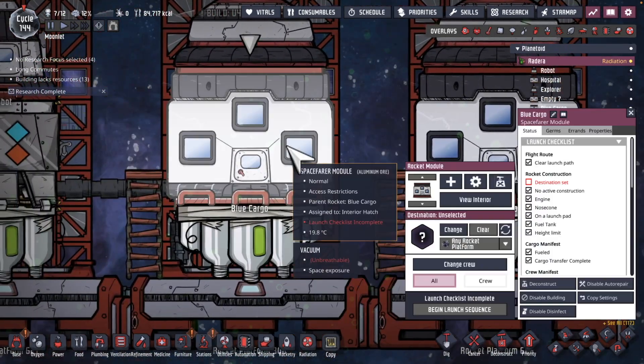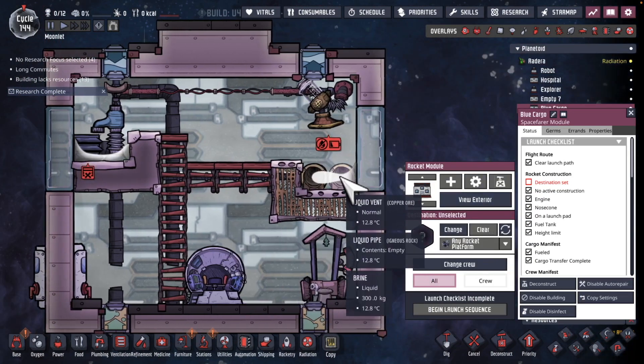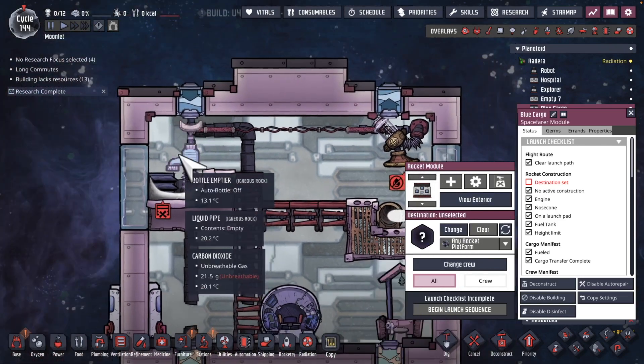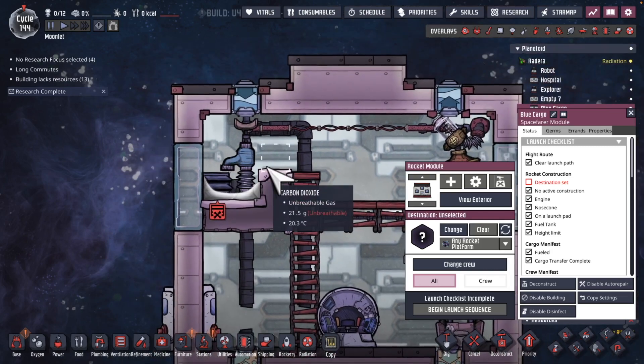Then we have blue cargo. Blue cargo is going to be storing over here infinite water, liquid. We'll do this one right, hopefully. And over here this is going to be an infinite oxygen storage.